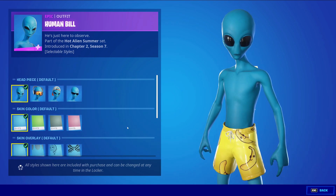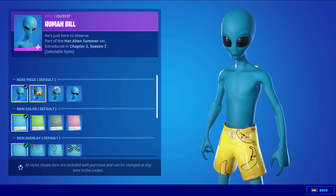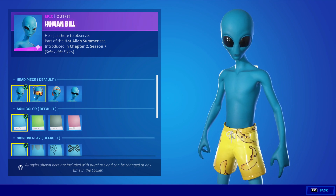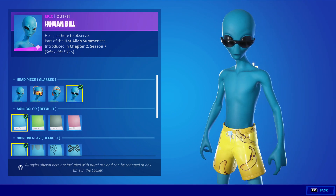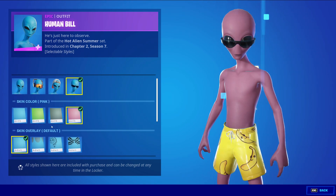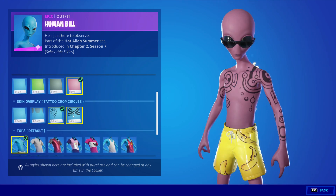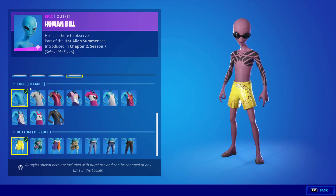We have Human Billboard Journey with the Weather Balloon, an epic skin at 1,800 V-Bucks. The skin has so many different styles — starting from the top: the headpiece category has four different styles: the default bald style, the earphones gray style, the baseball cap style, and the glasses style. The skin color category has four options: default blue, green, gray, and pink. The skin overlay options include the default, farmer's tan, tattoo, crop circles, and tattoo lines.